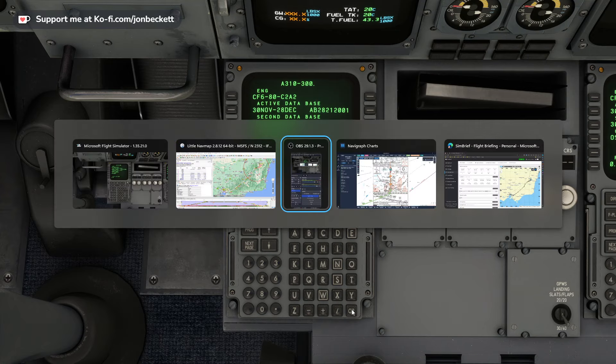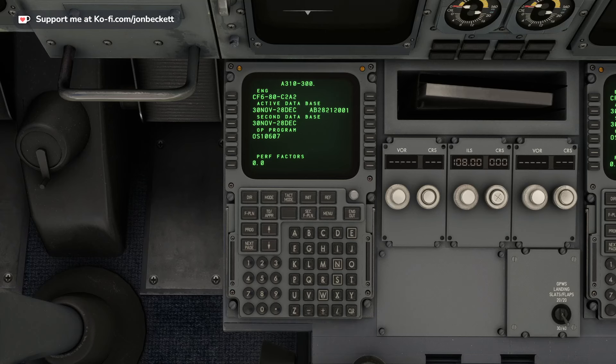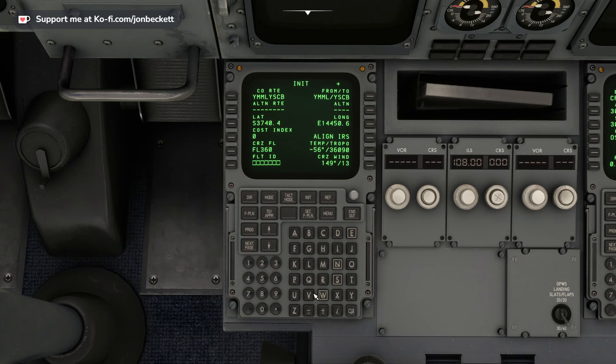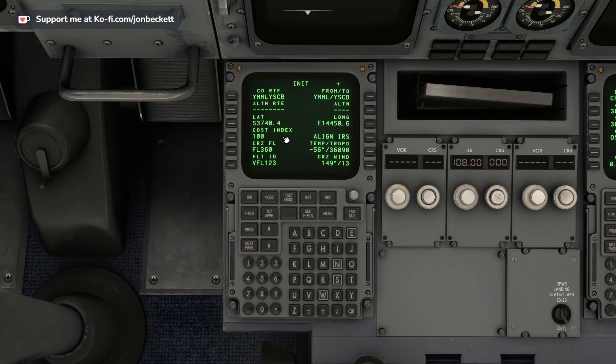I have got this flight programmed into SimBrief, so it'll be interesting to see what we can do with it. If we go into the menu and ACARS — yes, my memory is correct. There's my username on SimBrief, so I can do a request from SimBrief. It pulls up the flight plan, which is great. Company route uplink done — fantastic. Clear the message. So we'll put a flight ID in: virtual flight 123 and drop that into the flight ID. We'll put a cost index in of 100 — we're not doing this ultra realistically, just nosing around really.